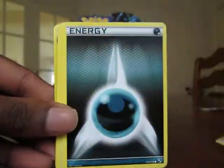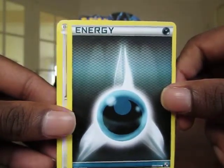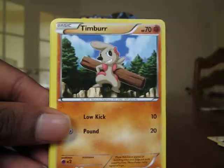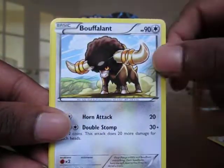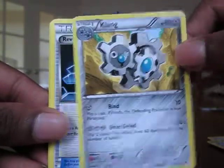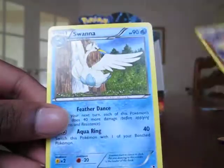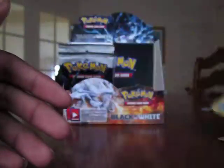Blitzle. Darkness Energy. Lillipup. Lillipup. Snivy. Timburr. Bouffalant. Klang. Revive Trainer. Simisear Reverse. And the rare — Swanna. Already got this as well.